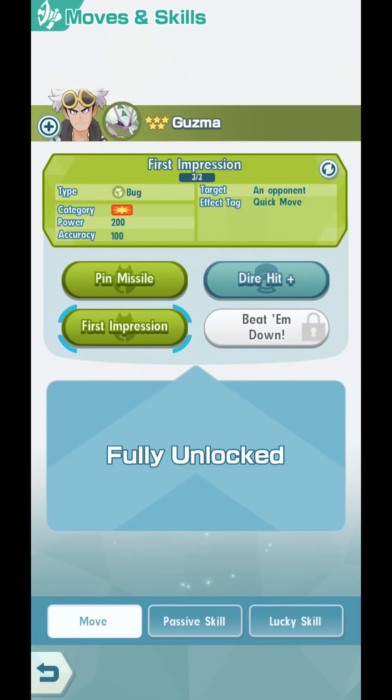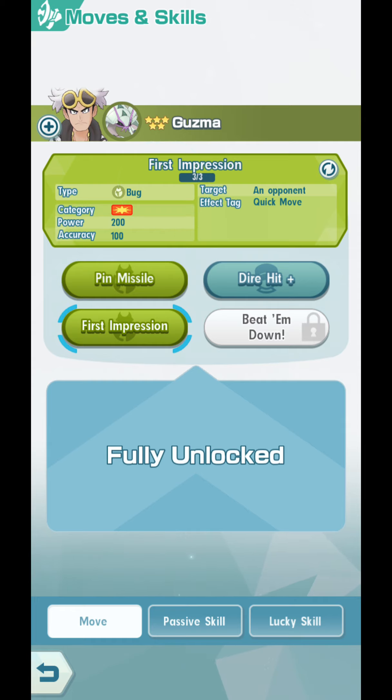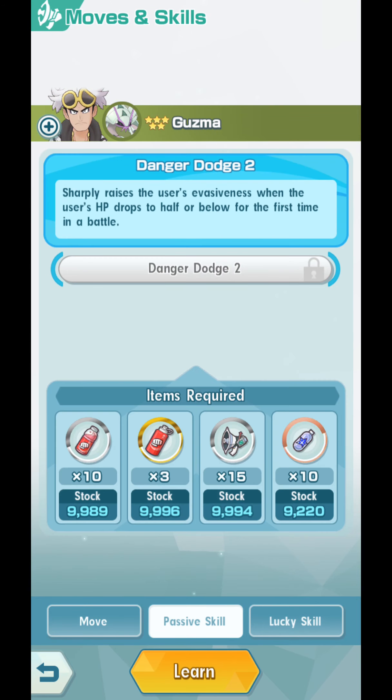First Impression is really powerful, but you can only use it once per battle. The first thing is it only has three MP — MP is probably the term for this game. If you use them all up, it's gone.